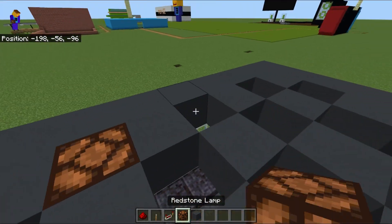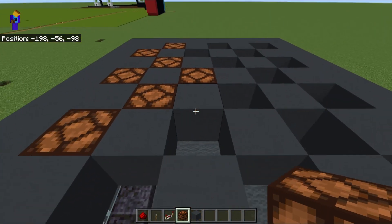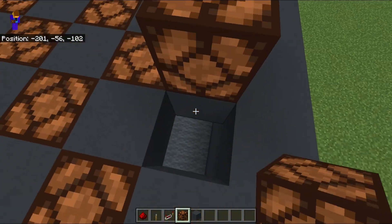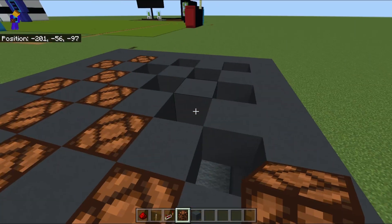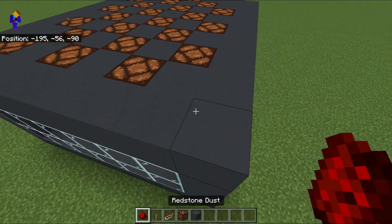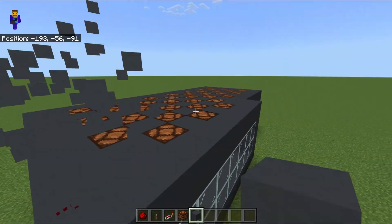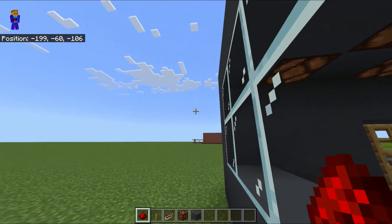You can start placing your redstone lamps. You can't place them on top like in real life — you have to place an extra block on top.